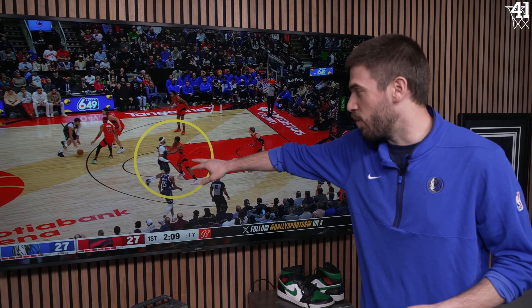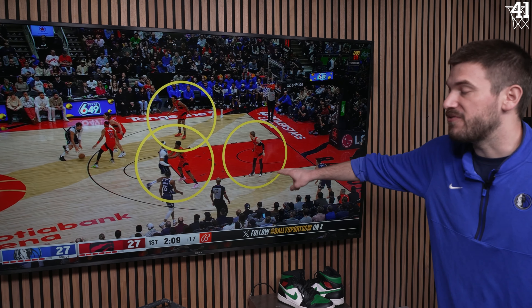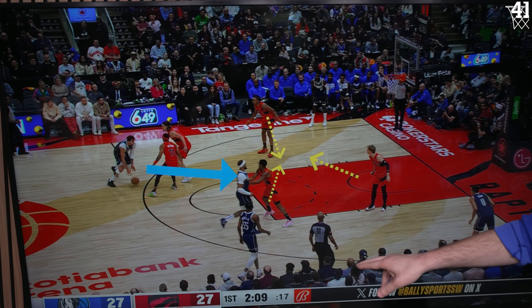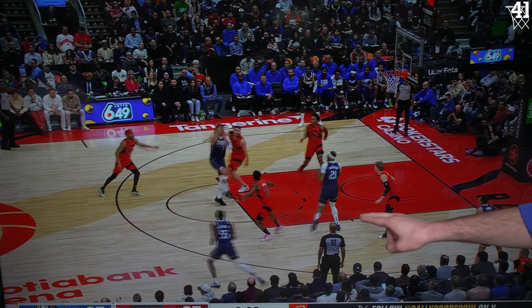Let's do some counting. There's one Raptor, two and three, defending four Mavs. If Luka is able to beat this double team, someone is going to be wide open. So Luka is able to split these two, get in the lane. Scotty Barnes sinks in to help and that leaves Tim Hardaway Jr. wide open in the corner. This was almost a triple team — when you do that, you are daring Luka to pass.